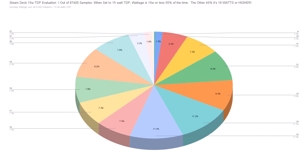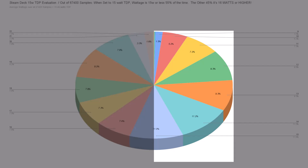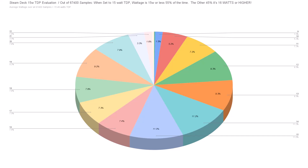50% of the time, the Steam Deck when at 15-watt TDP is using 15 watts or less. The other 50% of the time, it's using 16 watts or more. What happens is that the TDP when averaged out is about 15.5 watts. It is still technically averaging 15-watt TDP, but it's overshooting and bursting over 15 watts enough times that it is technically a higher TDP compared to what we're all used to.